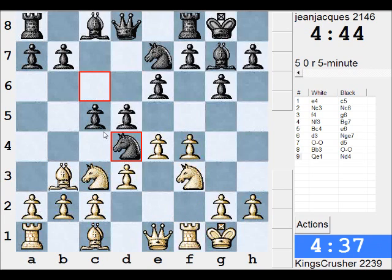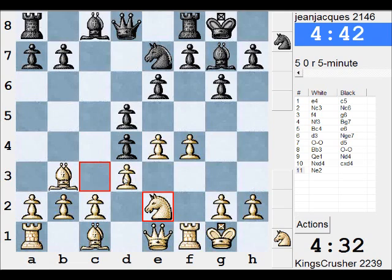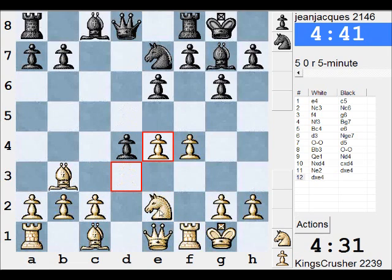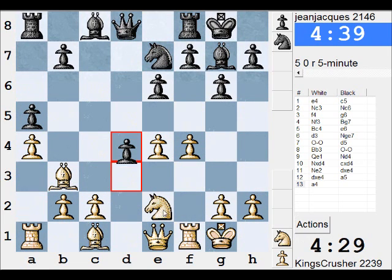Unless c4 is the latest sack, so maybe I could take here. There's actually, if Bishop's on b3, c4 might not be as painful. I'll stop the Bishop moving from b3.